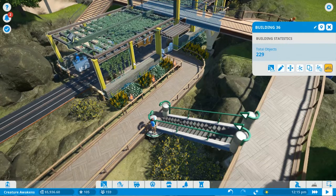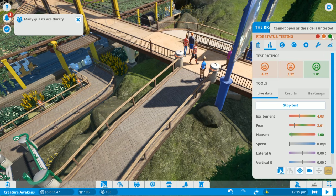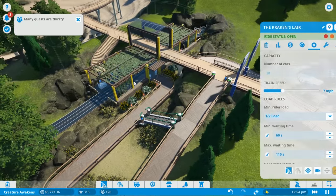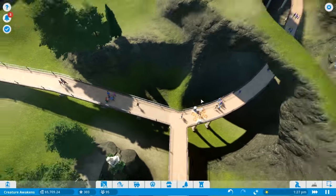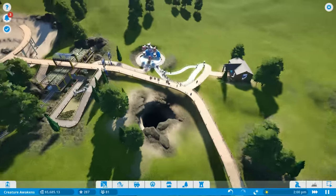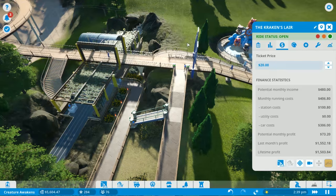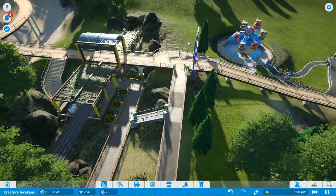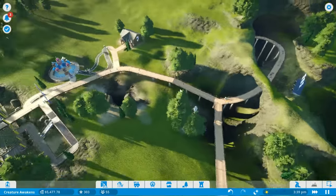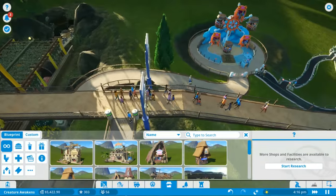People started leaving the park while the ride was closed - we dropped from 400 down to 295. The last person almost left the queue just as the ride came back online. But once it reopened, people turned right back around to get on. The ride is now moving faster than ever. We could reduce the ticket price to $20, but people were willing to pay $24 so maybe we'll leave it. People are coming back in droves. We also got a notification that people are thirsty, so we need to add some food and drink shops.